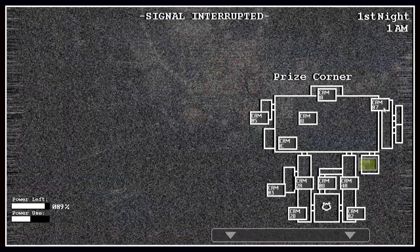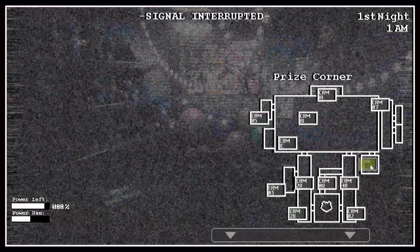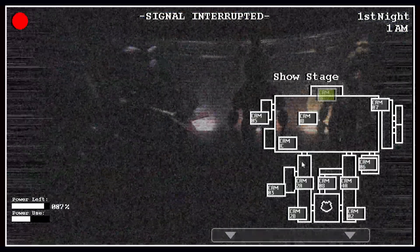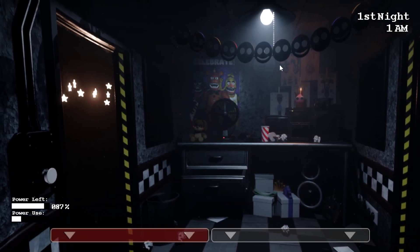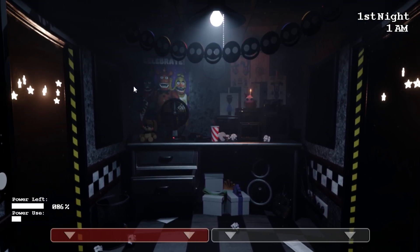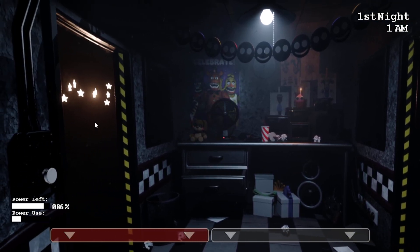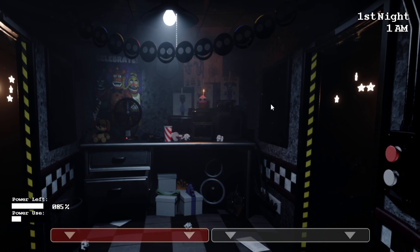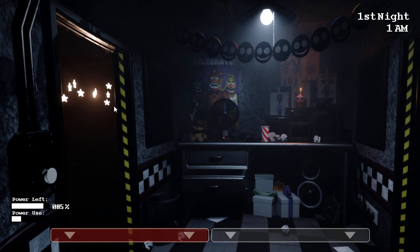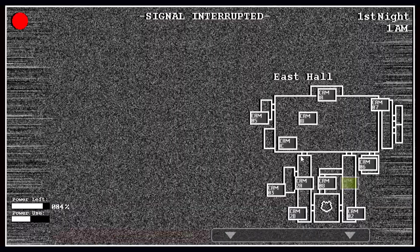Is the puppet in this? I think the Marionette was in the last version I played. I don't think we have to wind up the music box — the puppet moves like all the other animatronics if I remember correctly. Thanks, Phone Guy, for throwing us in completely blind. The only information we have is that the left door kind of sucks. Hopefully the animatronics won't need a door to deal with.